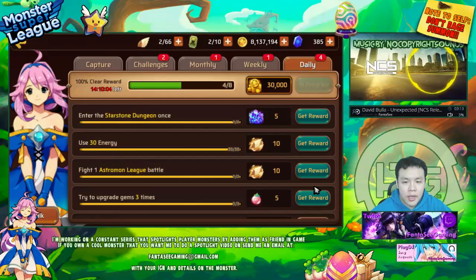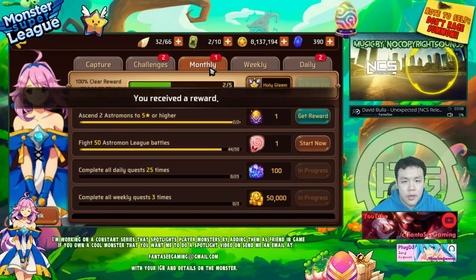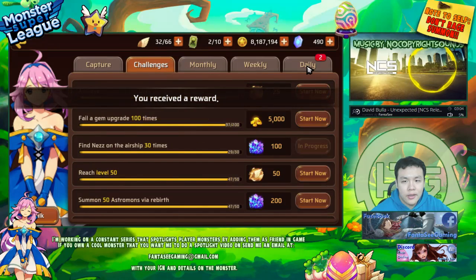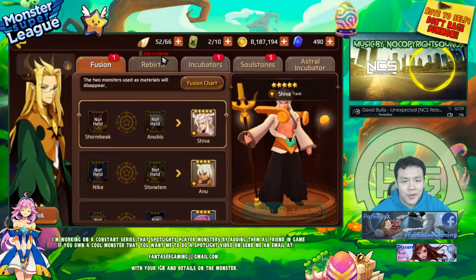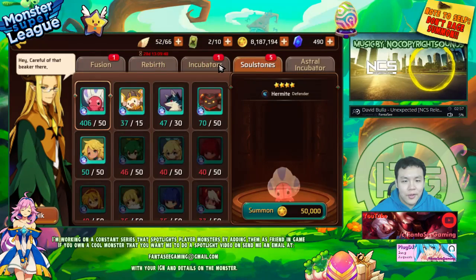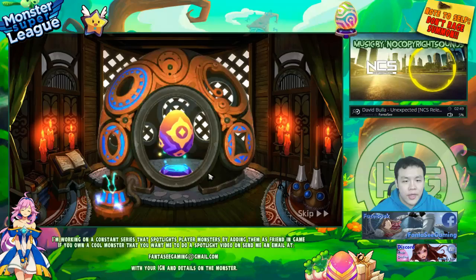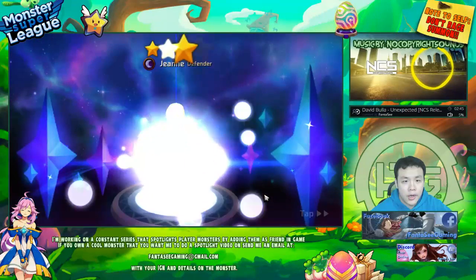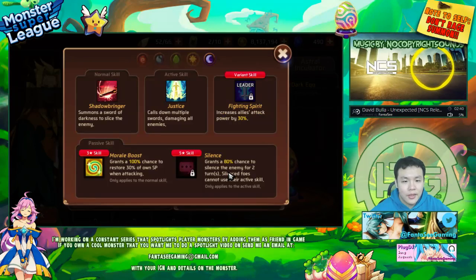I'm gonna get to leveling her now. I'm not sure if I have anything to summon - I might rebirth something. Oh wait, I have a dark egg. Let's just pop that, maybe I'll get something good. There's only one dark egg. I still want to raise my Cult to evil 3 because I think he's definitely going to be pretty good. Oh my god, I got lightning again - it's a John.